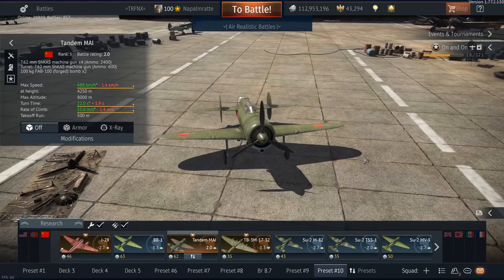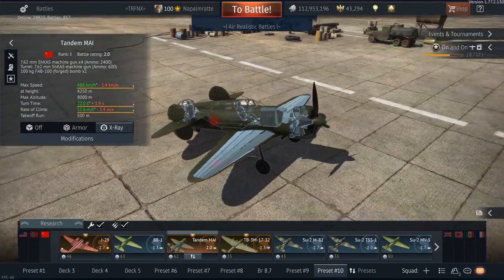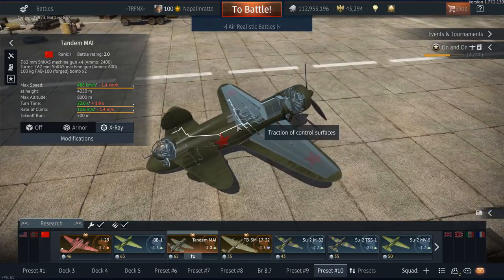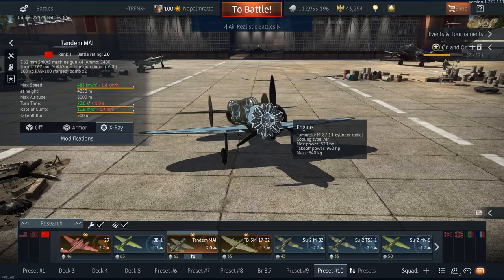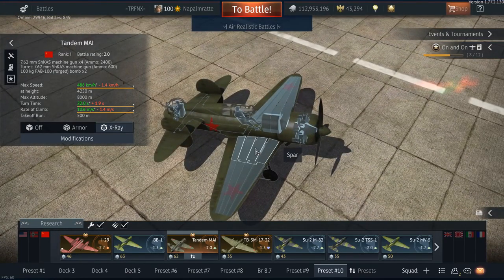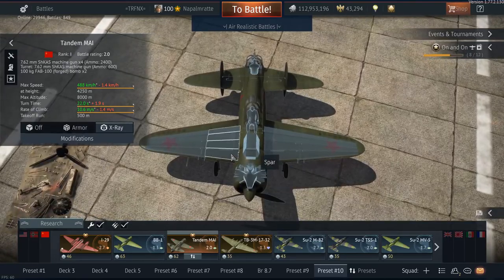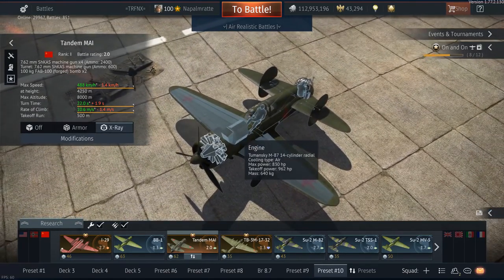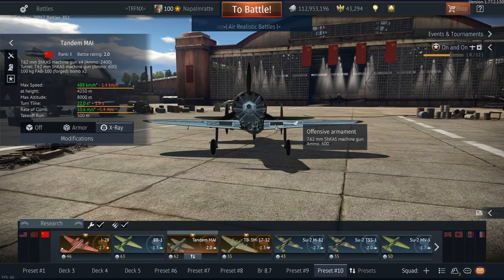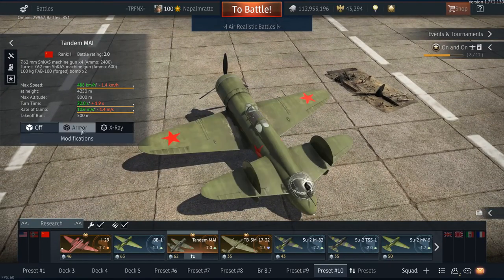Looking at the armor, we just have an 8.5mm plate behind the pilot seat. In the X-ray we can see the gunner in the huge tail section of this plane, the pilot, and also the engine, which is very fragile — gets hit by flak very easily and takes a lot of damage. Even single machine gun bullets can take this engine out. There are four spars on the upper and lower sides, though I'm not sure they give any meaningful extra durability. There are no fuel tanks in the wings, as far as I can tell, and two machine guns per wing in the middle.